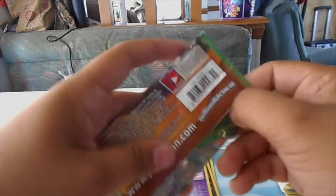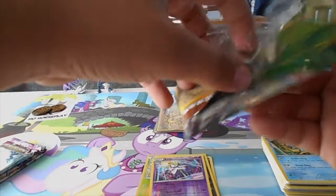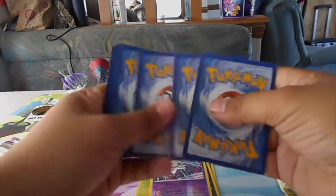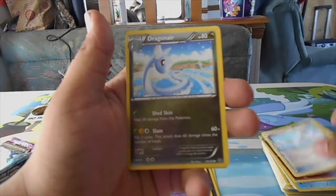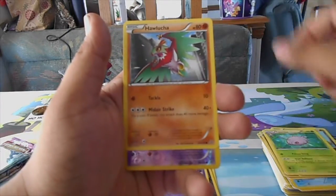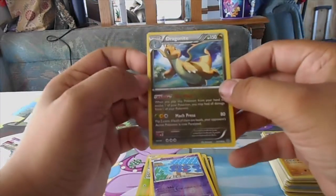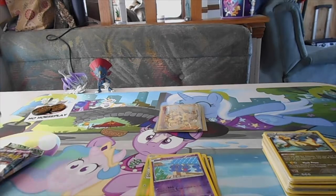We got a Galley pack of Roaring Skies. Natu, Shuppet, Dratini, Cascoon, Hawlucha, reverse Shuppet what we just pulled, and a Dragonite. I really like the art on this one - that looks cool. We're not really getting anything too special in these packs, but we got a break at least, that's cool.